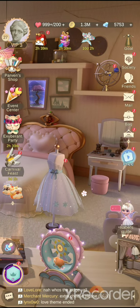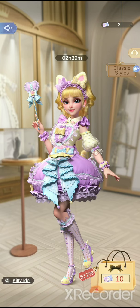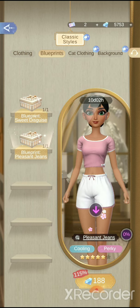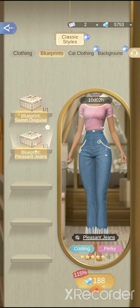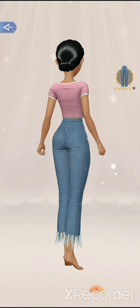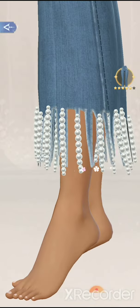Another event where you can spend diamonds is the Time Altar shop, right next to Jerry. Go to Classic Styles — they are now officially selling blueprints here. Right now there are two items and we have roughly 10 days still to collect or buy them. You get this cute top and these pearl jeans, both at different prices. You can also check out the items before buying them — some people like this, some people don't.